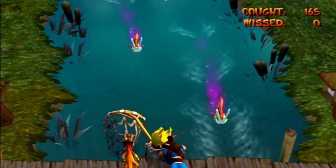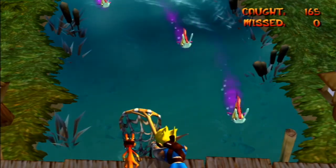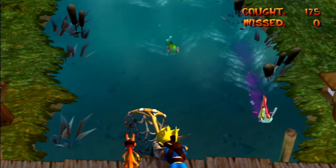An important feature of the eel is the trail of poison it leaves behind, polluting the waters around them. This is why catching even one will poison all the fish you have previously caught.